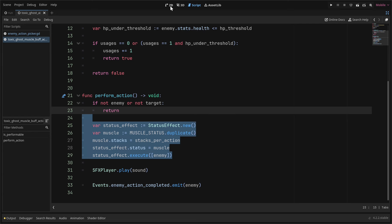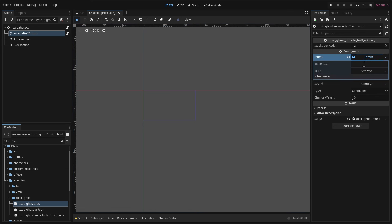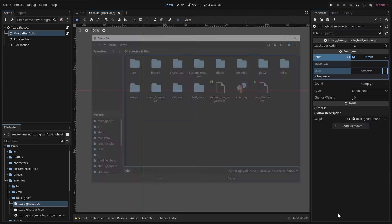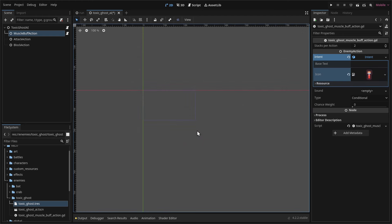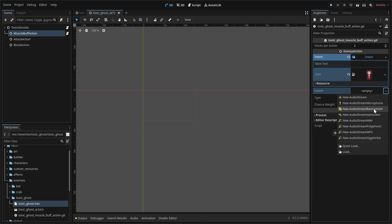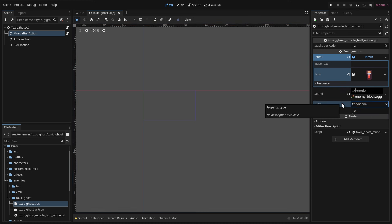Save with Ctrl+S and go back to 2D view. We need to set up this action in the inspector. Create a new intent resource — no text, but set an icon: load the red potion icon from the art folder. For the sound, quick load the enemy block sound. The action type should remain conditional since we provided the is_performable method. That's all the setup needed for the buff action.